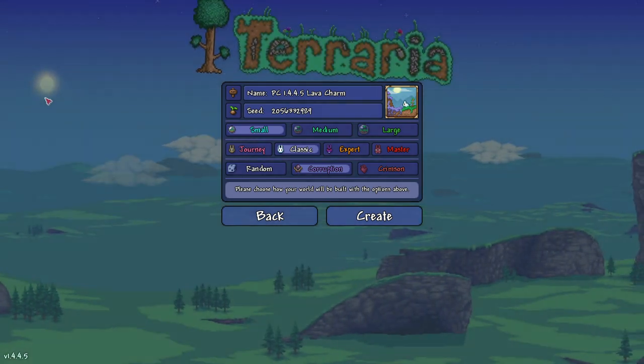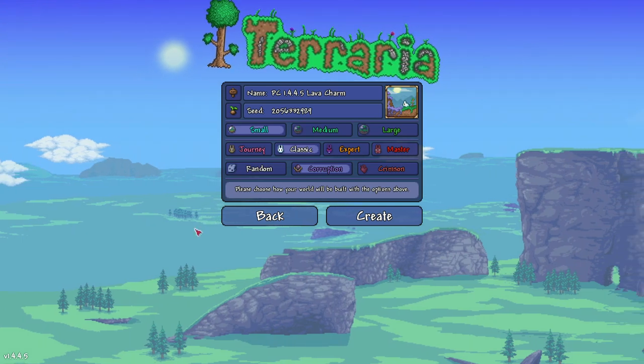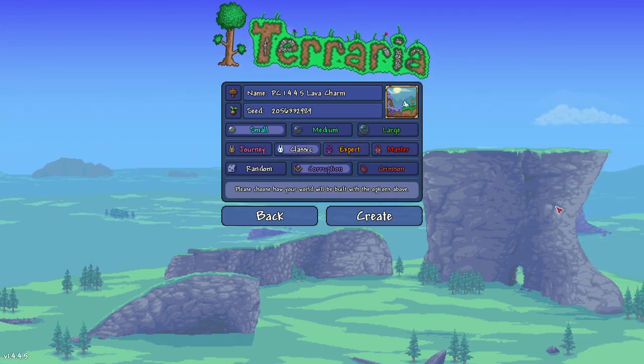And finally, the evil has to be corruption — not crimson, that's a different world — and not random, because that's random. That is all the info you need right there. This seed number will be down below, and I will see you in the world.